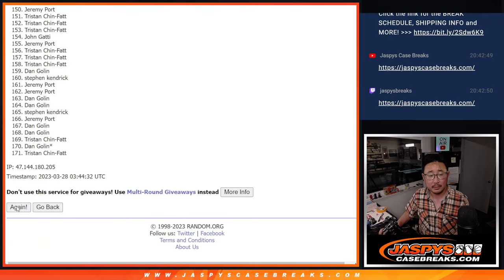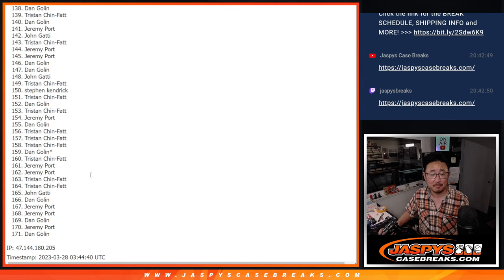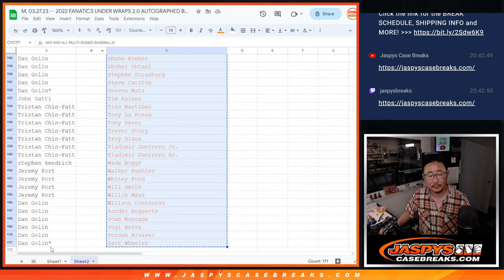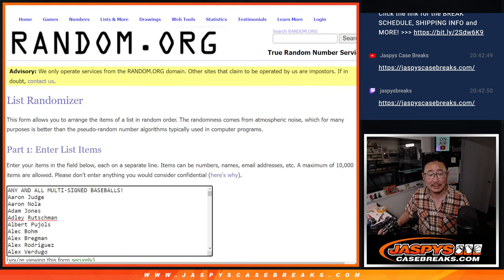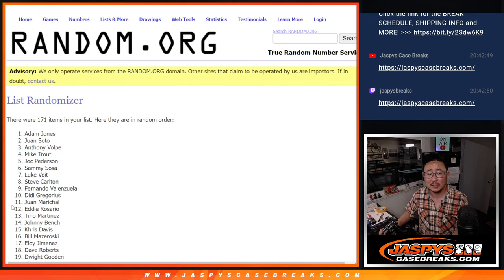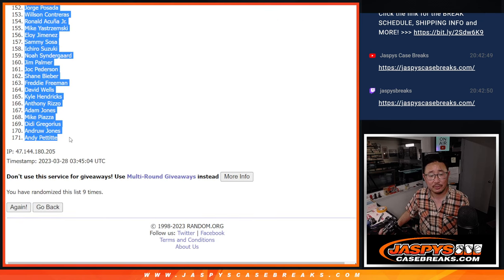Running through nine randomizations. After nine, we've got Jeremy, a couple of Jeremys down to Dan. Let's put this in a different list here. Four and a five, nine times for the players and the multi-spot — running through all nine. We've got Steven Matz all the way down to Andy Pettit.